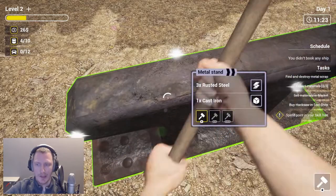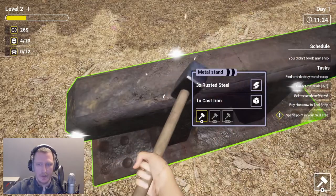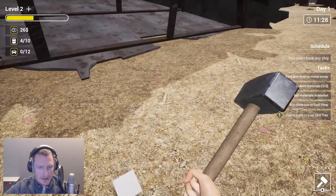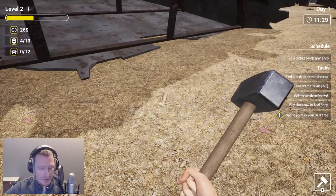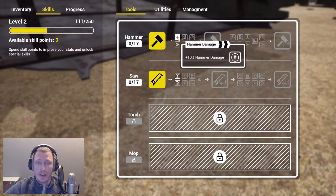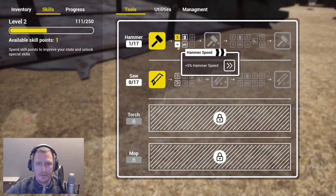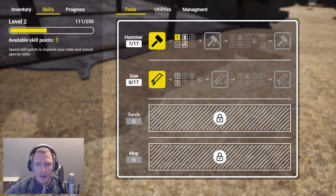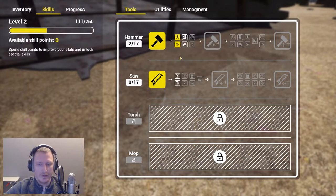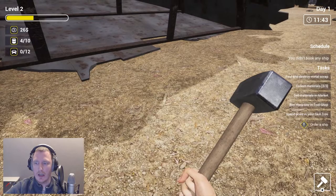Spend a point in your skill tree — wait, let me first get this one, get that all in my inventory, and then press U to upgrade. The hammer does 10% more damage. Equip slot, car slot, speed of the hammer — perfect. I like that.